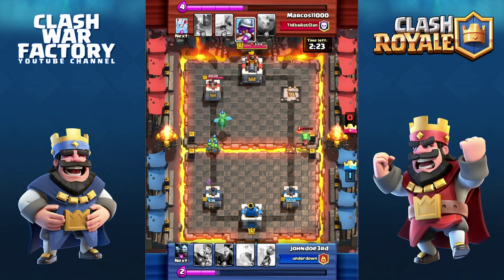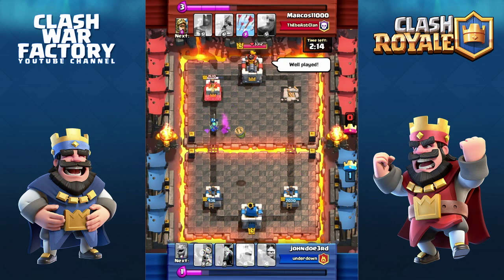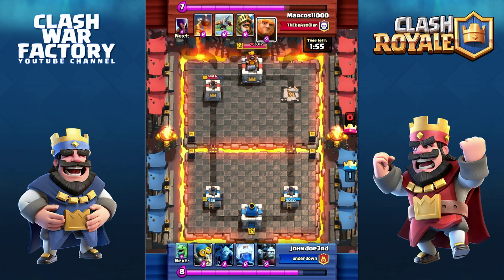We already took the right tower down. Let's see what we can do more with this deck. We just entered strong on the right, and the opponent gave me the well-played text. Let's see what he has up his sleeve — any surprises for us.